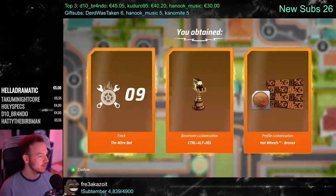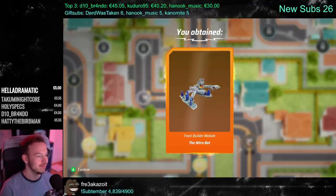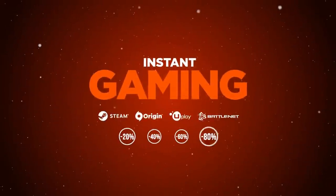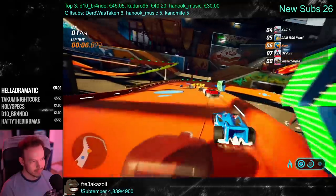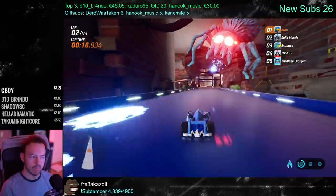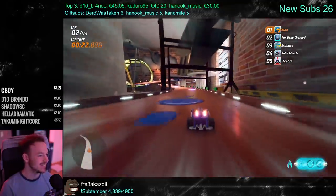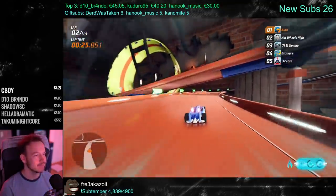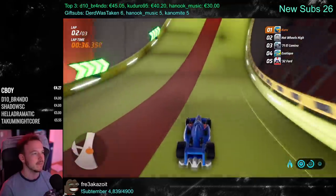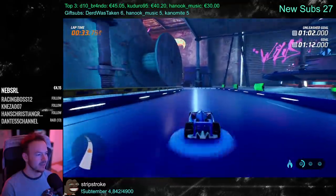We get 100 coins, 100 gears, and a blind box. We unlock the Nitro Bot, basement customization, Ctrl+Alt+Delete track builder module. Check out Instant Gaming for cheap game keys — link in the description. If you get it on Instant Gaming for 25 bucks, that is super reasonable. It's like a childhood dream come true. This is a really well-made game — I didn't expect it to be this high quality; it even has unlocked framerate on PC.